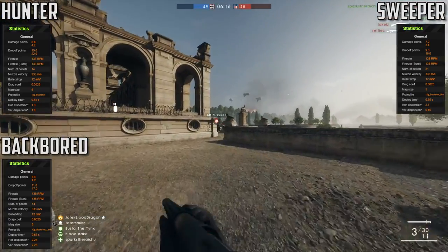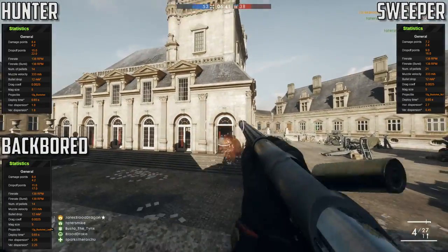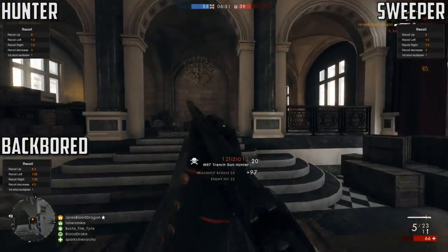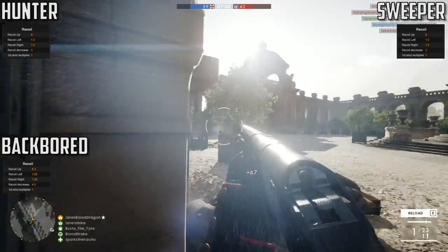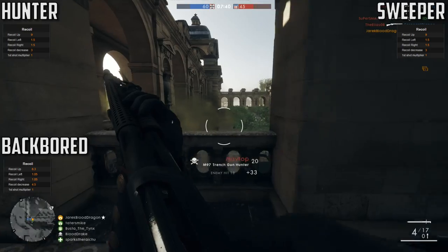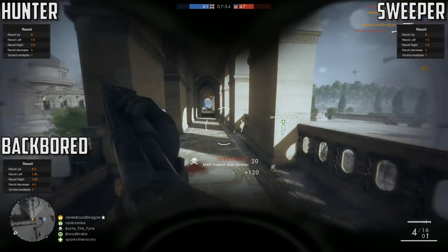The magazine sizes are the same amongst every variant at 5 shotgun shells per tubular magazine, and the reload times are also the same and fairly painless — you can always just top off putting in one shell at a time. The empty reload time is not that painful either, as there's just a quick pumping animation at the end. The recoil does differ per variant and it does actually matter. Since you can slam fire this gun, you might find yourself shooting at the sky above your target if you don't control your gun. Both the Hunter and Sweeper variants have the same recoil: 9 vertical recoil, which is pretty significant. The recoil left and right are both 1.5, making the recoil basically go directly upward. The recoil decrease is 3, which isn't really a lot — you're going to have to make sure your gun settles back down on target when you're done shooting.